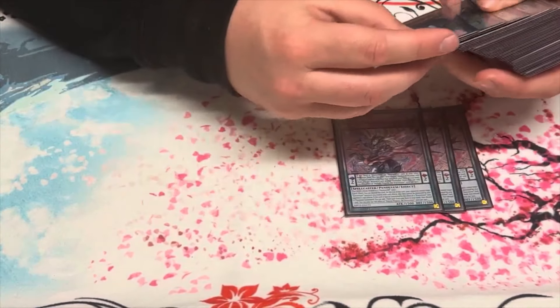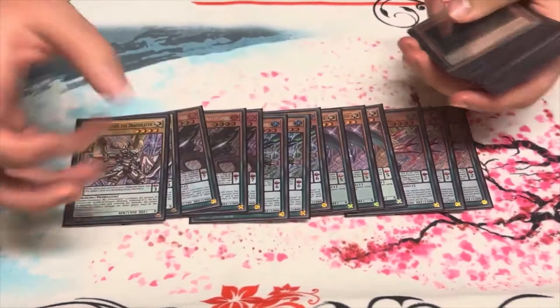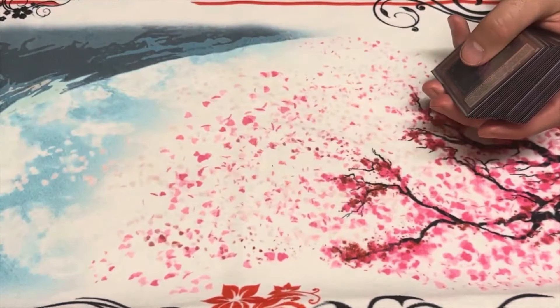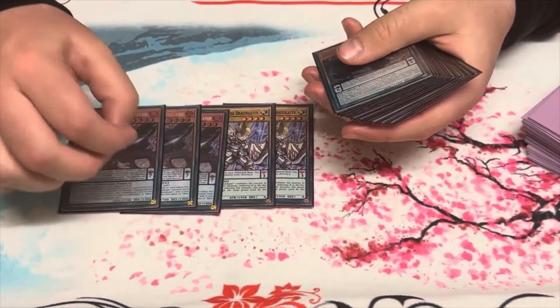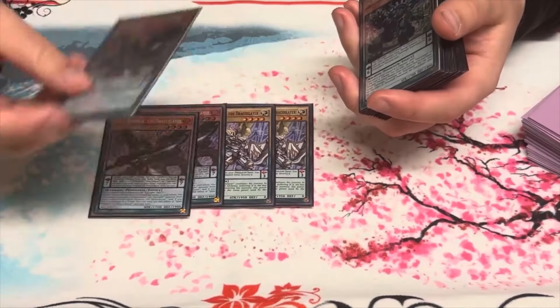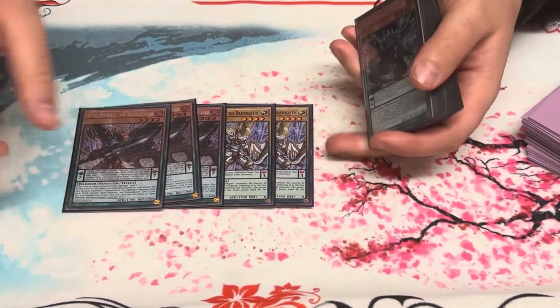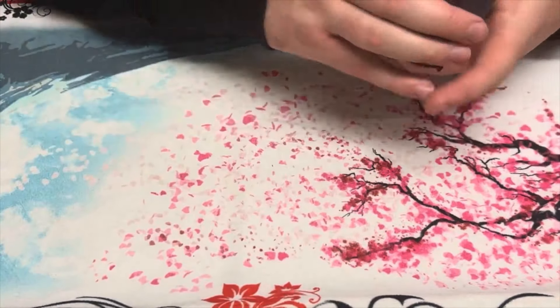Dracoslayers: 3 Magity, 3 Luster, 3 Dynamite Knight, 3 Igneous, 2 Master — pretty standard for the Dracoslayers. I'm really liking 2 Master Pendulum because if you open up Igneous and Master, you can pop the Igneous, and then especially with Luster or Master Pendulum they become a Tuna and you can summon Igneous too if you have another level 4.